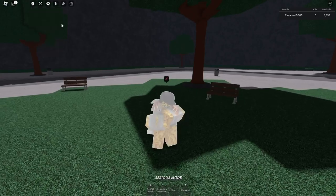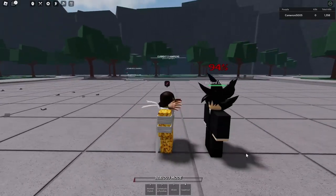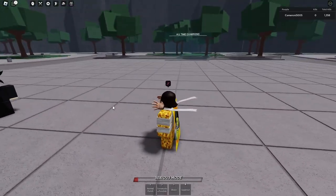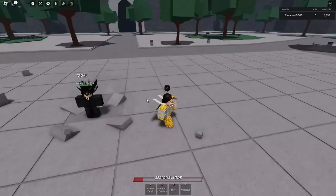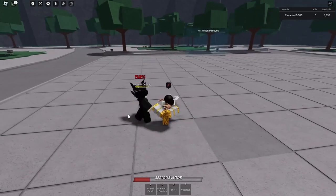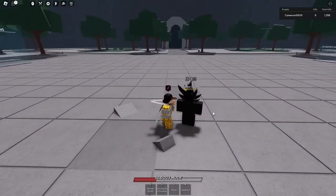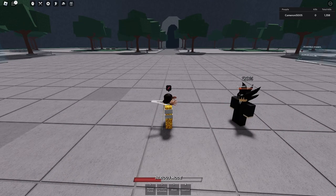Now let's switch to The Strongest Battlegrounds — we're just going to be using Strongest Hero because it's the base character. For The Strongest Battlegrounds combat, the uppercut and base M1s are a lot more snappy. The animations feel reactive. Here's the down slam — there's a little aura and some debris. That's pretty cool. The uppercut is basically the same as Jujutsu Shenanigans, but I kind of like the effects: it plays a sound effect, there's debris everywhere, and it just moves better. So I'm going to give the first point to The Strongest Battlegrounds for combat.